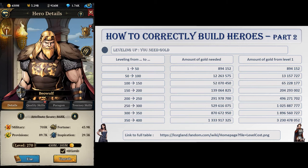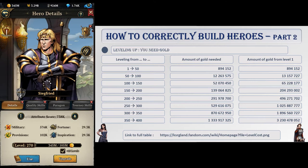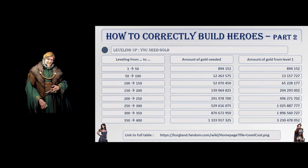To level up, the only thing you need is gold, and the higher the level, the higher the amount of gold needed. You can see on screen how much it costs for every 50 levels, and you can find data for each level on King's Throne fanpage. Should you be interested in such details, be sure to check the link on screen. To go from level 1 to 400, you will need between 3 and 4 billion gold for each hero.